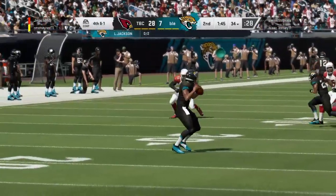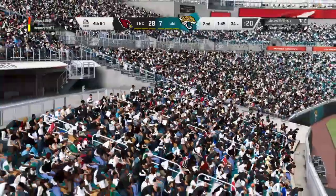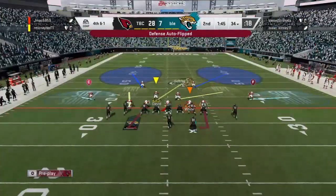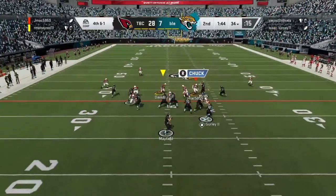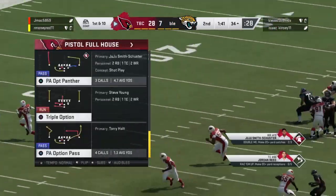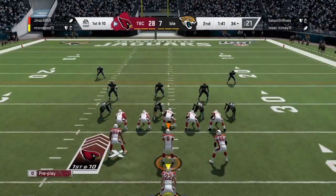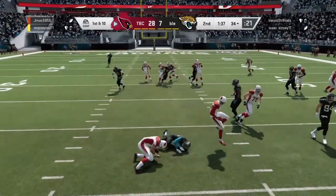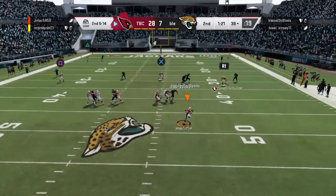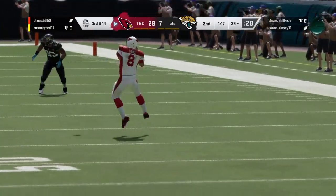Lamar Jackson throws a terrible throw — that's what he's going to do. 4th and 1 — they're definitely going to go for it. I'm on fire with Steve Young, this is the gameplay I wanted to bring you guys. Yet to incomplete a pass and I'm sure I have over 200 yards already. Let's see what we can do here — Todd Gurley stops them. Going out first play and running a read option — I'm gonna flip it to the left side, probably hand it off to McCaffrey. Nope, I'm keeping it. Probably shouldn't have kept it — 3 rushing, 16 yards.